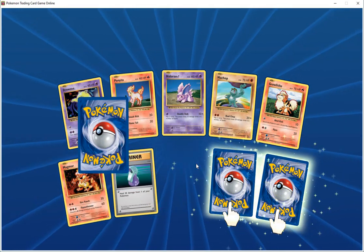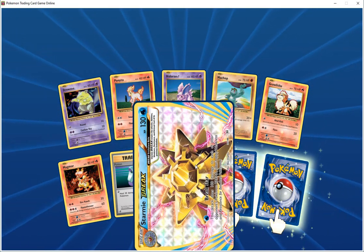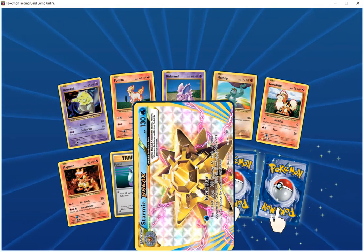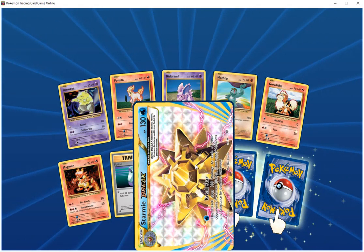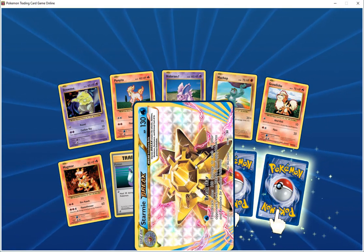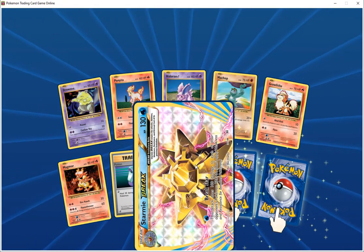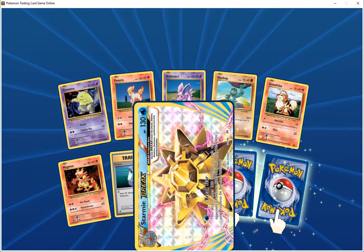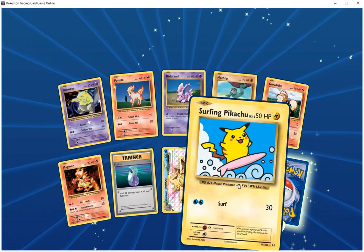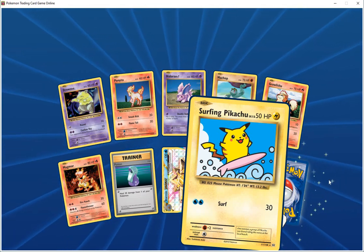First special card is Sarmie Break HP 130 water, Sarmie Break retain — retains the attacks, abilities, weakness, resistance, and retreat cost of its previous evolution. Break strut does 100 damage. Next card is Surfing Pikachu HP 50 electric, surfing does 30.